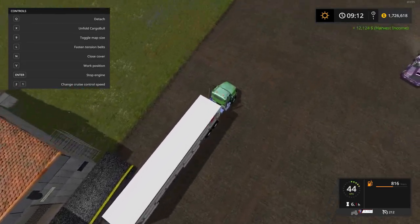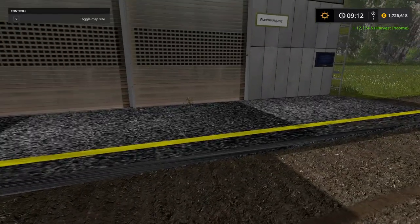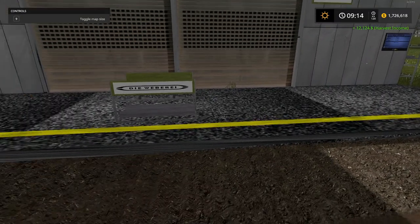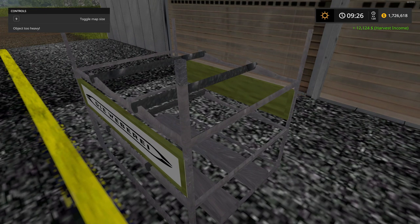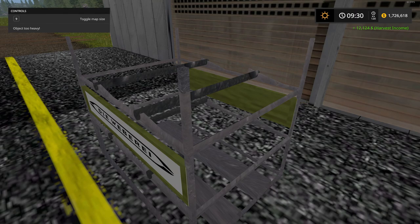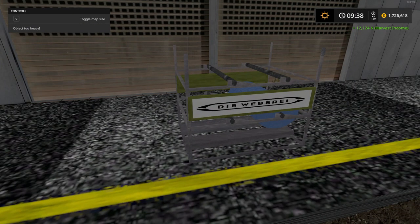I'll jump in the semi and pick up a pallet. I want to speed up time carefully because I can end up picking up empty racks by accident. The rack goes on first as a base, and then the fabric builds on top — that's really cool to watch.